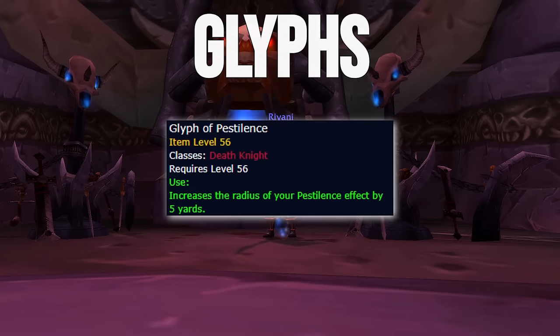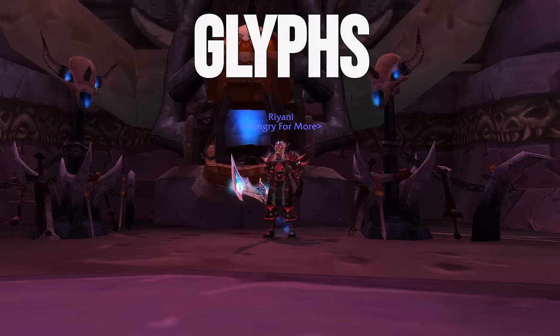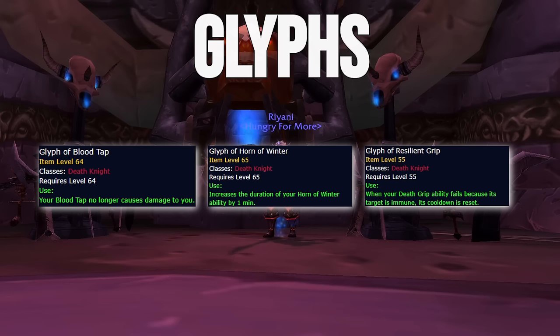Glyph of Pestilence has limited use in a raiding scenario, and Glyph of Dancing Rune Weapon should generally provide limited value as you will not be struggling with threat. That said, out of all the options I think it's the strongest choice as it will act as a safeguard in case you're very unlucky with parries in your opener. Minor Glyphs don't really matter — I personally use Glyph of Bloodtap, Glyph of Horn of Winter, and Glyph of Resilient Grip as I find these have the most value.